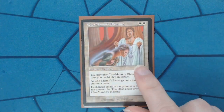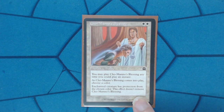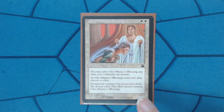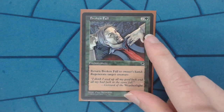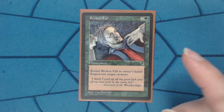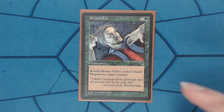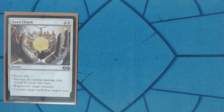We have one more aura in the category of protecting my commander — not quite pumping him up, really just protection. If they try to Doom Blade or murder him, I'll flash this in and give him protection from whatever they were doing. Broken Fall is a green staple — same thing, but if someone's going to destroy my stuff, it forces people to use their removal on other creatures because they know I can play through it. Best case, they have to destroy my stuff twice, which makes it worth it.